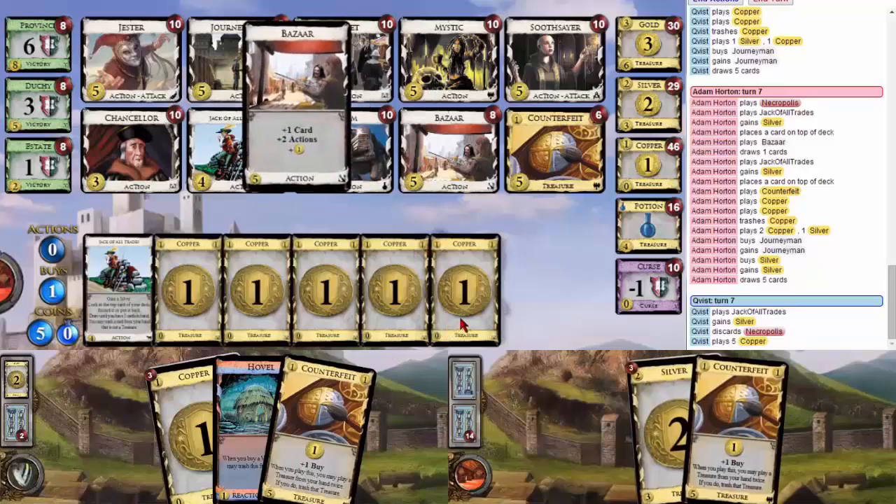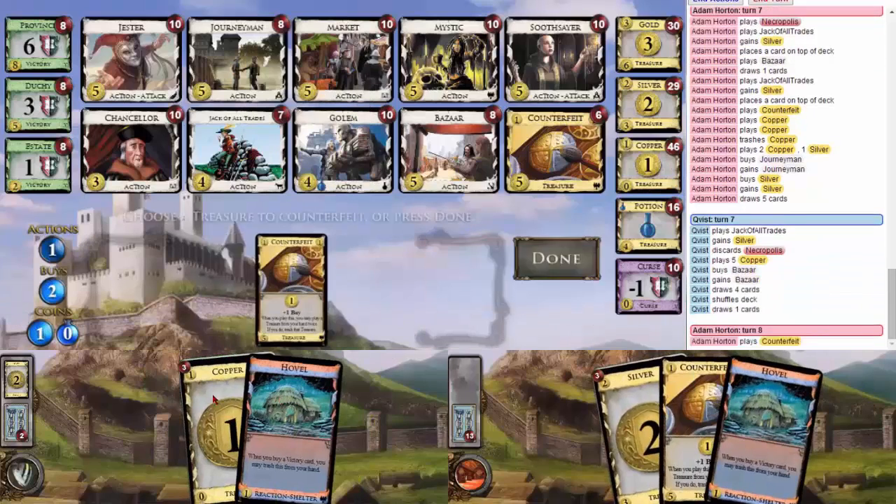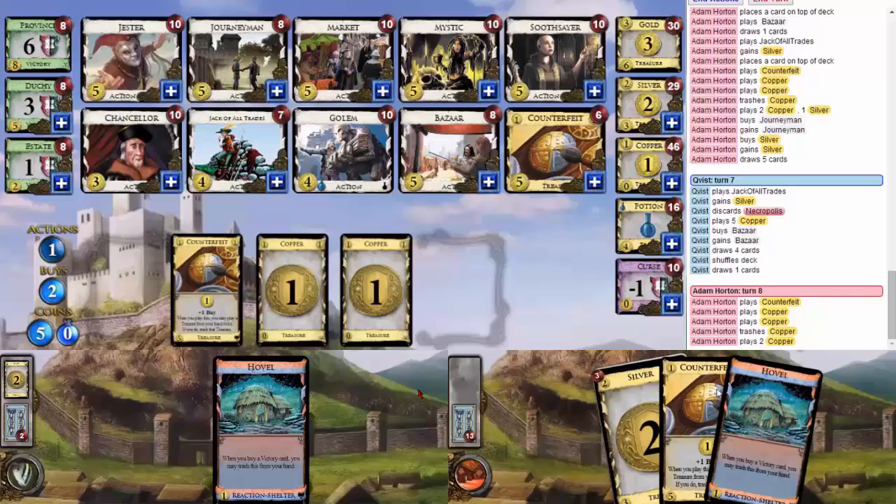This is where I start considering Jester. I'm still kinda thinking I want a third Counterfeit. Counterfeit is really good here — there are two cards that gain excellent Counterfeit targets. And you have two Jacks. Still. You only have one Jack. I mean, I'm gonna continue to agonize over getting a Soothsayer. I don't think it's time yet. There may never be a time. It's too early now.